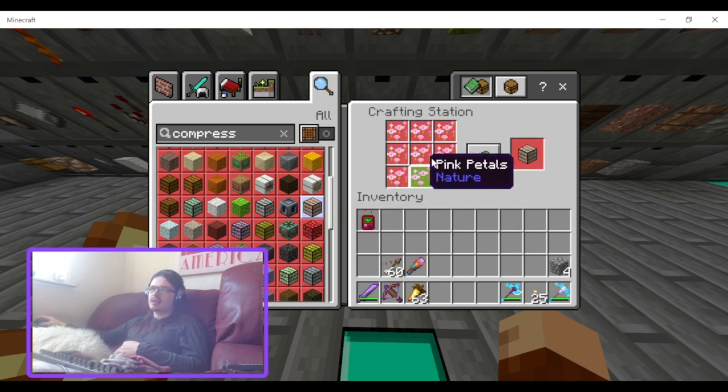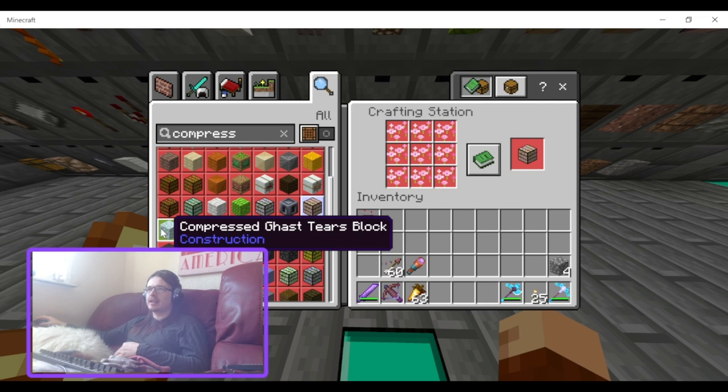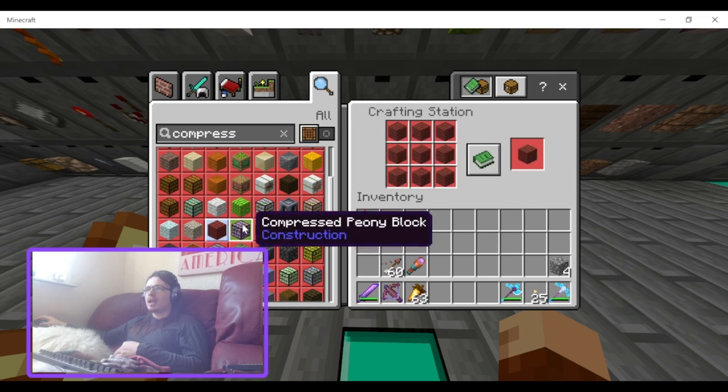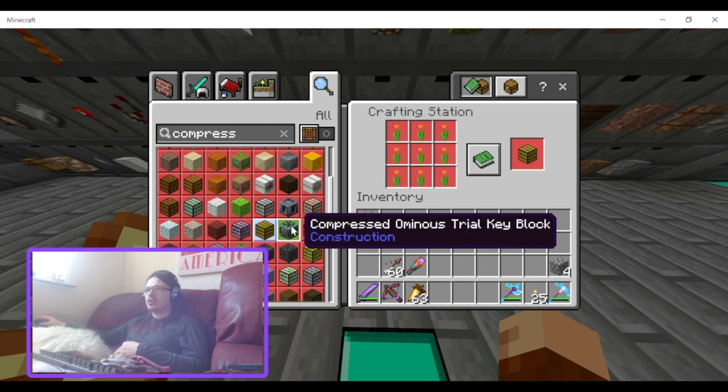Compressed pink petals — that's actually pretty useful because you can get a lot of pink petals quite easily if you're in the cherry biome. Compressed ghast tears, phantom membranes, mangrove planks, peony, orange tulip, and compressed ominous key.